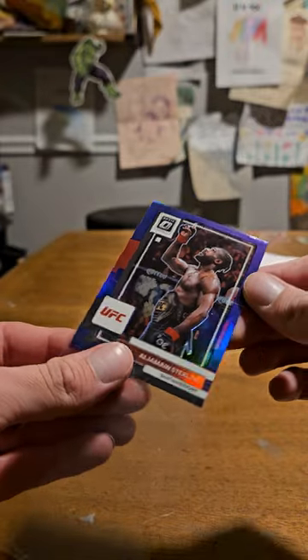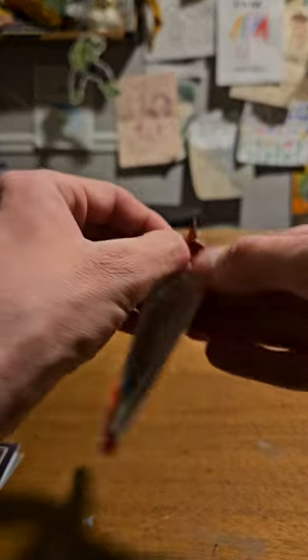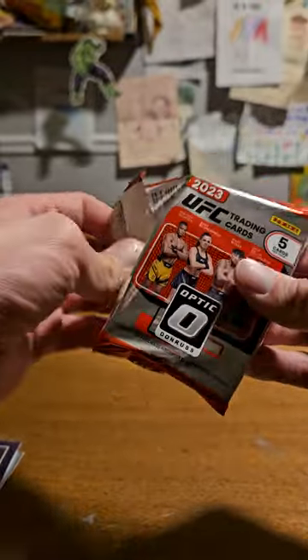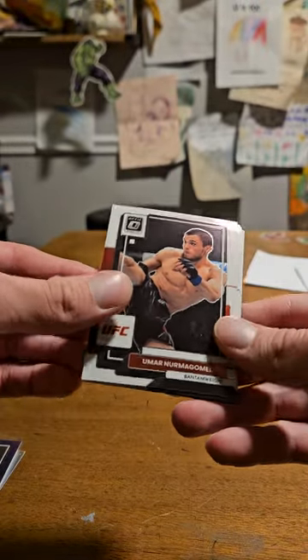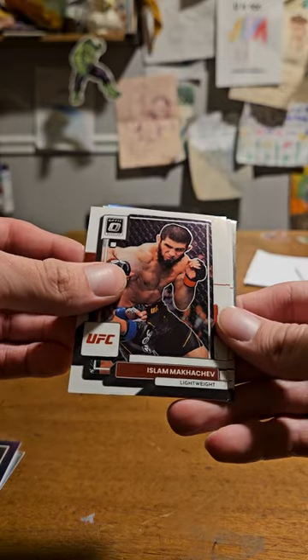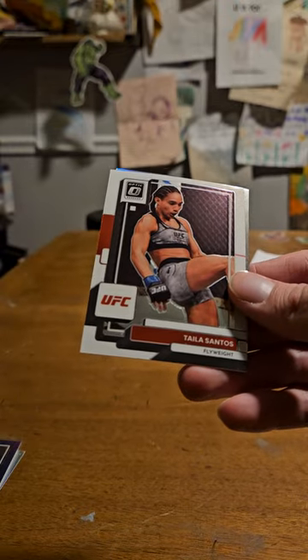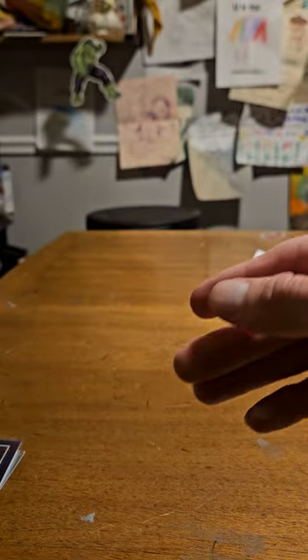I do not know what kind of cards are in here besides the gold vinyls. Chronicles are so loaded this year - I'm trying to find them and they're just gone, everyone's been buying them up. We had a Umar and Islam back to back, Taylor Santos, and a silver Sean O'Malley, which I'm not going to sleeve because I'm not a fan.